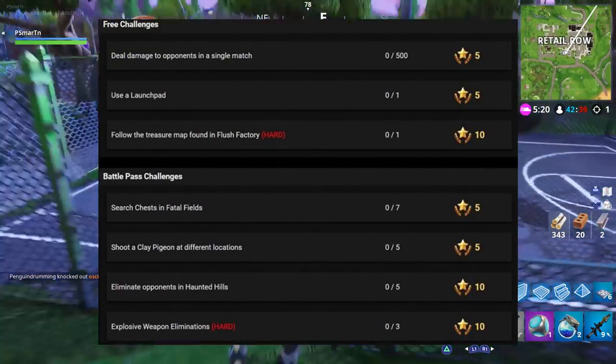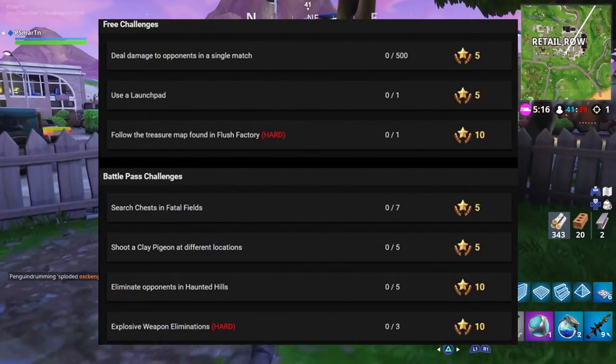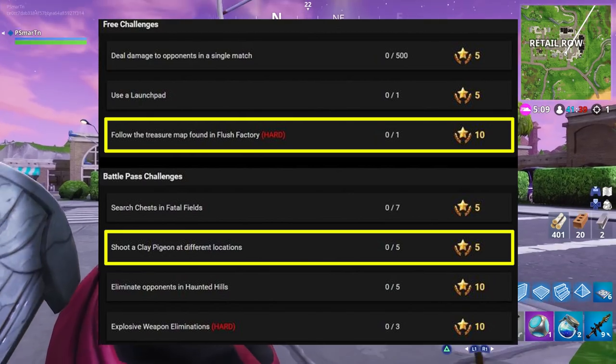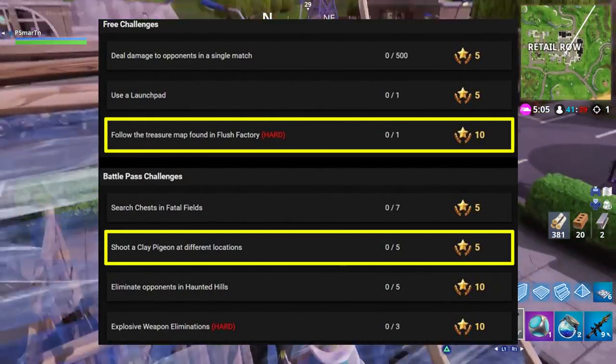Here are all seven challenges for this week. For the most part these things are very easy - everything from doing damage to opponents using launch pads, searching chests, and getting eliminations - all fairly easy. These two that are highlighted are the two I'm going to help you guys out with, because you may not know exactly where they are.